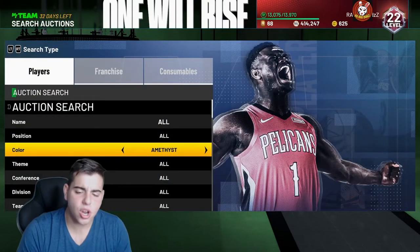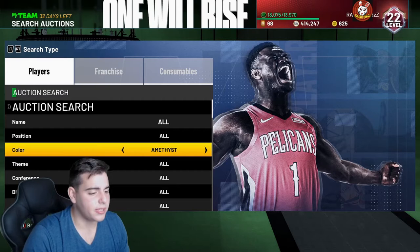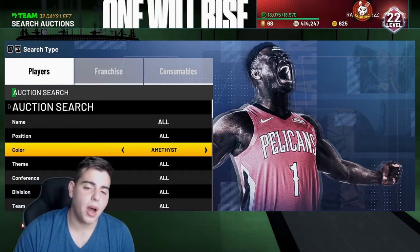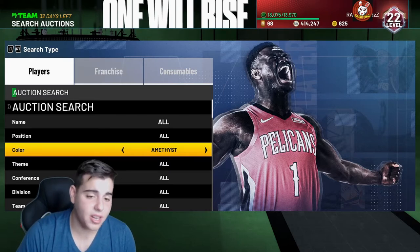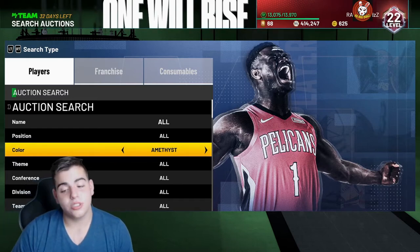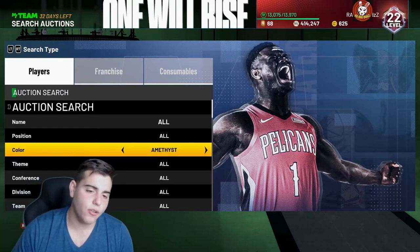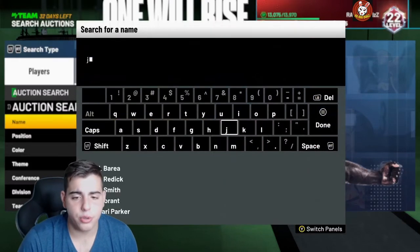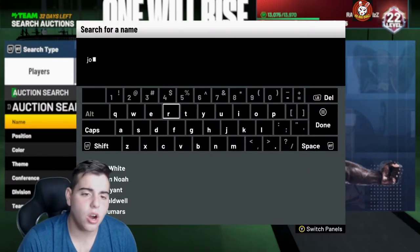We're just going to go over cards. This is MT Methods. If you listened to my method on Friday where you buy your cards and sell them — today is the day to sell, tomorrow is the day to sell, the next day is the day to sell. Tomorrow we're also going to get new content. We're going to go over the market — what's going on, if you should sell this card or that card. Let's get into it.